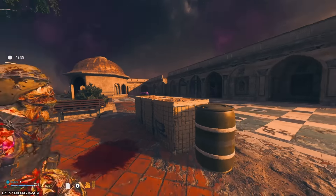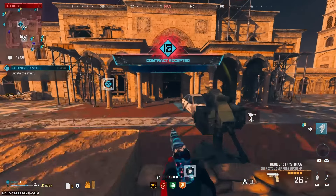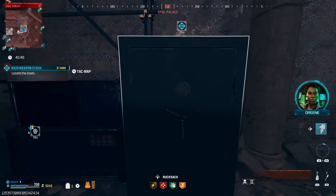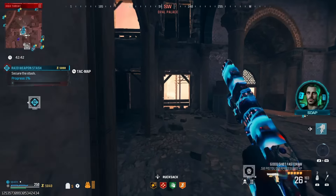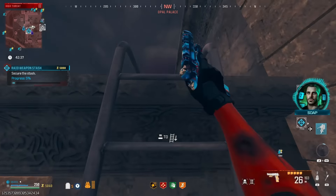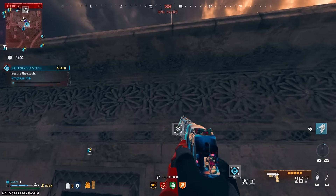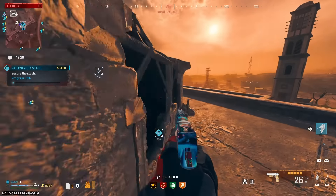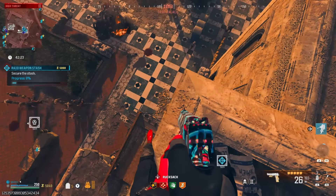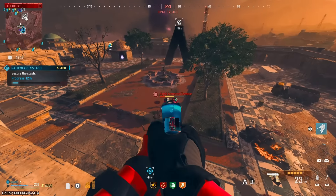Instead of running around looking for something that's probably not gonna pop up, we can go in here and put this drill on. What I usually do for this contract is come over here, hit this ladder, go up, and hop up this way — grab the ledge — and then come over to this corner. You'll make easy progress. Look at all those zombies, they're all running to that other guy.